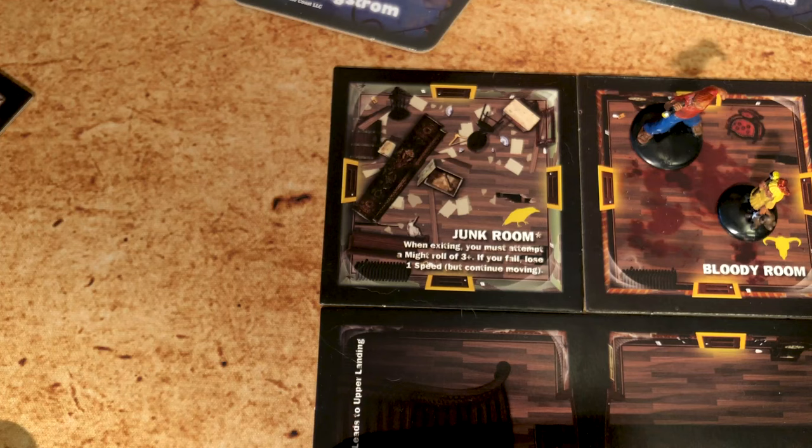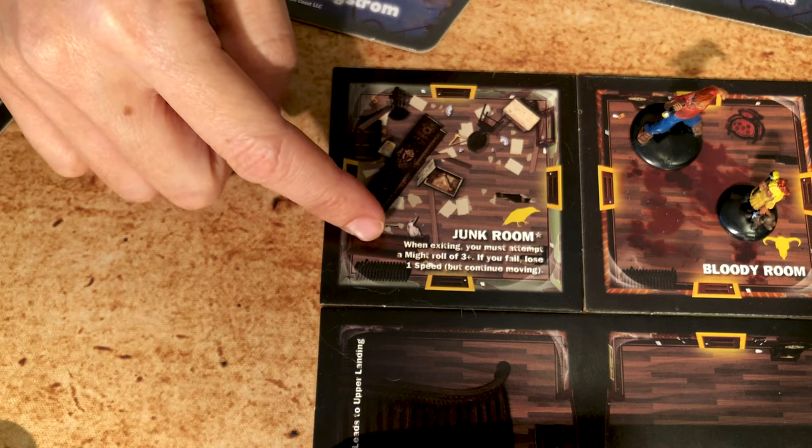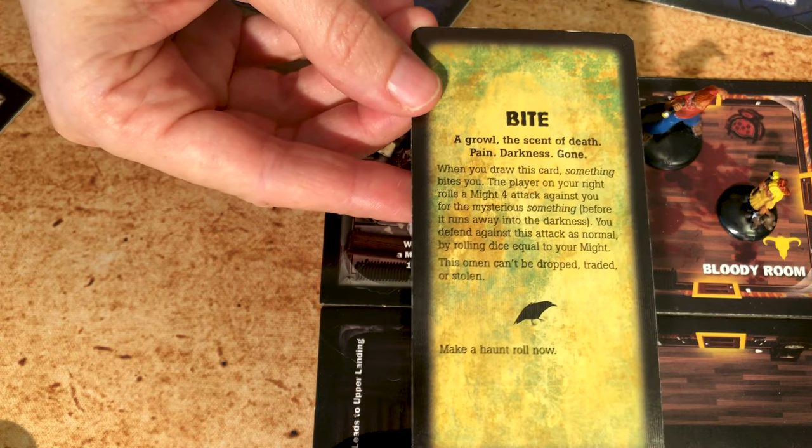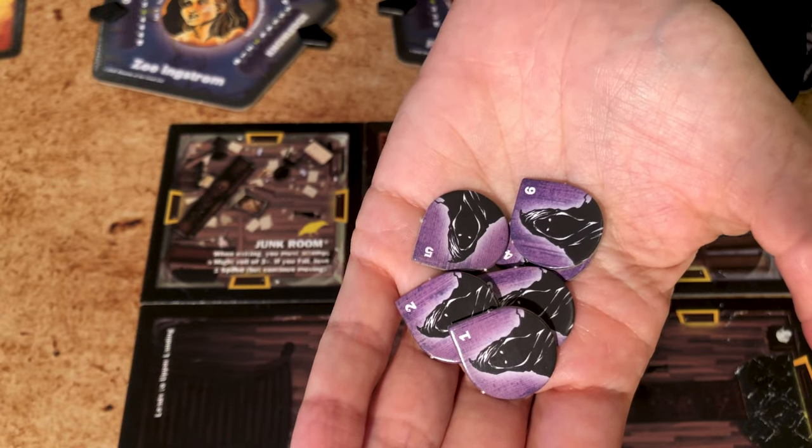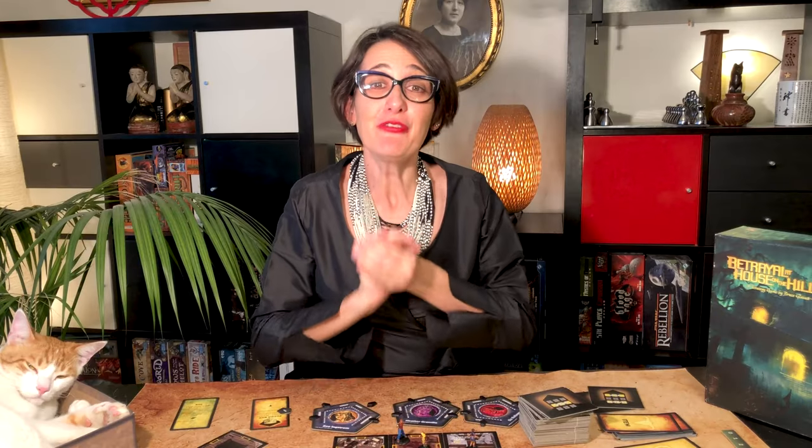The traitor has some special powers during the haunt. One: you can use the beneficial text but ignore the harmful text in rooms. Two: you can choose whether you're affected or not by an event card or the bite omen card, but choose before making the die roll. Three: after your turn, move and attack with all the monsters if they're in play. Monsters also have special powers; however, they cannot discover new rooms or carry an item. Some haunts have a hidden traitor — distribute numbered monster tokens and the player with number one is the hidden traitor.